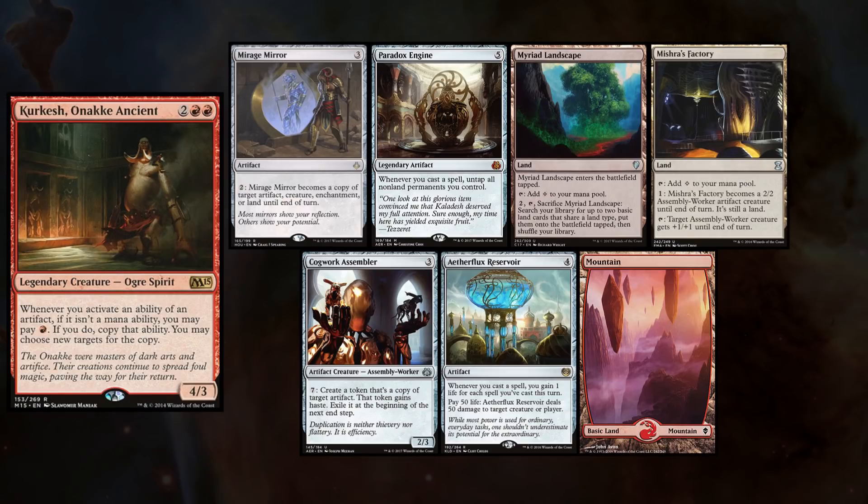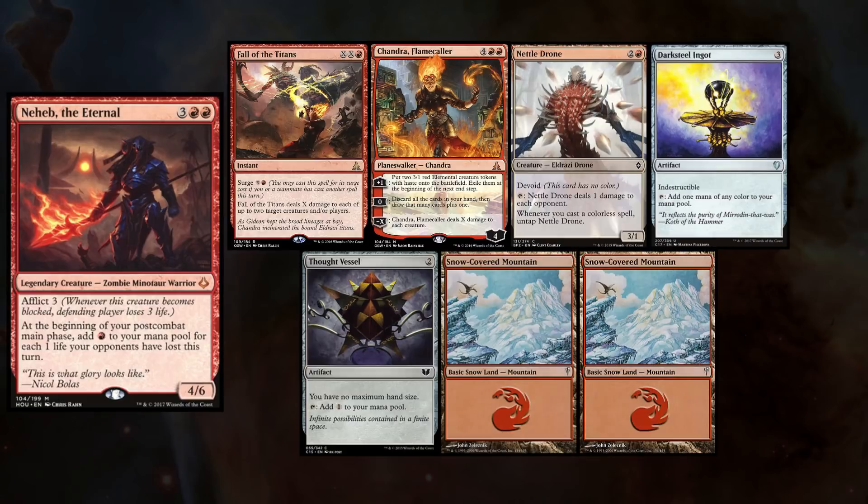In this week's game, you might remember him — Don is playing Kirkesh and keeps the hand with Mirage Mirror, Paradox Engine, Myriad Landscape, Mishra's Factory, Cogwork Assembler, Aetherflux Reservoir, and a Mountain. Kenny, who's new to the channel, is playing Neheb and keeps the hand with Follow the Titans, Chandra Flamecaller, Nettledrone, Darksteel Ingot, Thought Vessel, and two Snow-Covered Mountains.